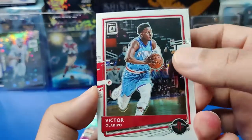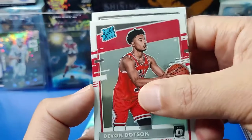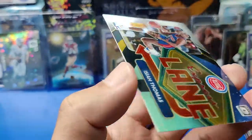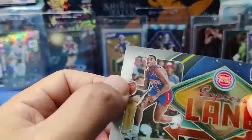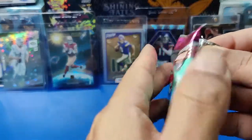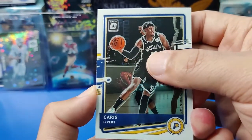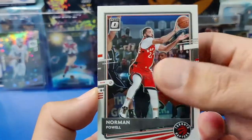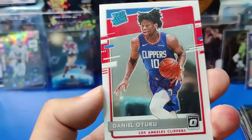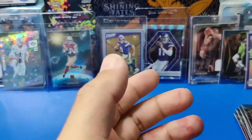Two more packs. Victor Oladipo, Chicago Bulls, another rookie Devon Dotson, and Kyrie Irving. Our insert: Express Lanes of Isaiah Thomas — little old school, interesting. Last pack: Caris LeVert, Norman Powell, here is our rookie — looks like Kara Lewis Jr. but nope, it's Daniel Oturu. And our last card is a Winner Stays insert of Kevin Durant. There you have it — we'll be right back for the recap.